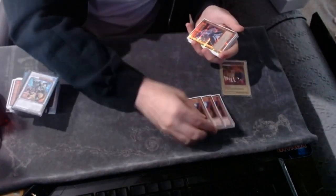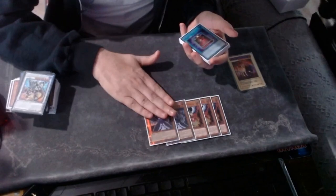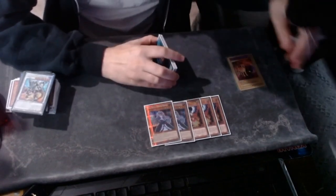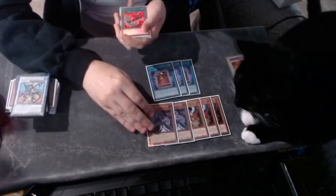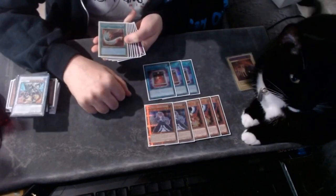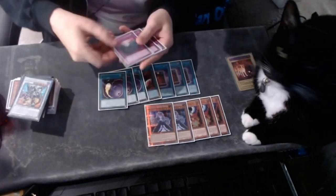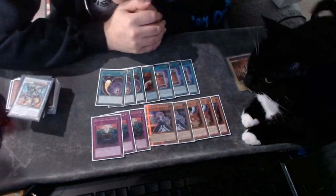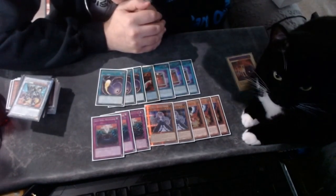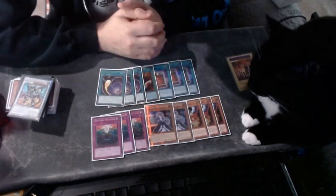Moving on to the side deck: 3 Droll, 2 Bell. I chose Bell over more Abysstials because I wanted to be able to out Big Welcome Labyrinth. 3 Book of Eclipse — dedicated for Kashtira. The Duster. 3 Cosmics. 3 Anti-Spell. A lot of people are maining Dark Ruler, a lot of people are playing Talents to be able to out the boards people are making. Played Anti-Spell — definitely stole a bunch of games with this one.